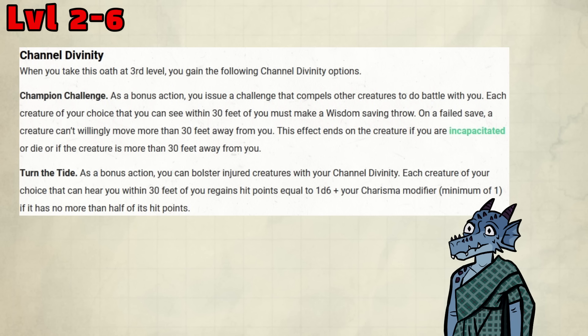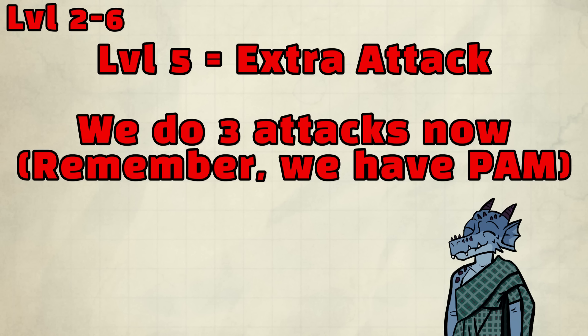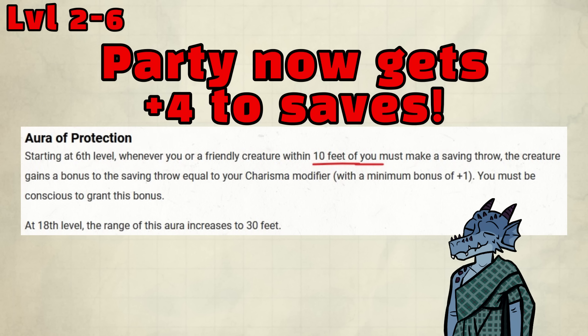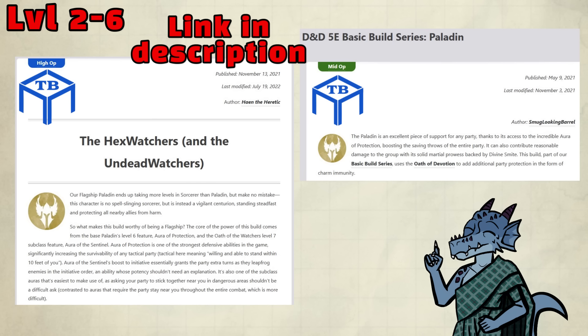We get some Channel Divinity options that are honestly not incredible, but depending on the room you can use Champion Challenge to set up funny AoEs, and Turn the Tide to bring up multiple unconscious allies. At level 4, we pick +2 Charisma, bringing us to 18 Charisma. At level 5, we get Extra Attack — we do 3 attacks now, because we have Polearm Master. Finally, at level 6, we get Aura of Protection, which gives all allies in a 10-foot radius a bonus to saving throws equal to our Charisma modifier, which is currently 4. At this point, I hope you've picked up spells like Bless, Wrathful Smite, Protection from Evil and Good, Aid, Find Steed, and Locate Object. For more details, check out the builds on Tabletop Builds.